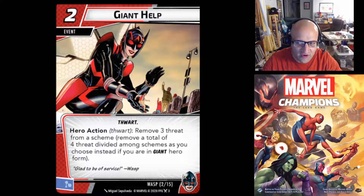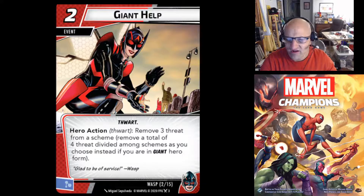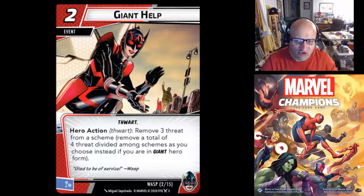If you're in Giant Form, you remove a total of 4 threat spread across schemes as you choose. So if there are 4 schemes in play, you could remove 1 threat from each. If there are 2, you could do 2 off one and 2 off the other. It's a really cool card — essentially 2 cost to remove 3 threat, or 4 spread around in Giant Form.